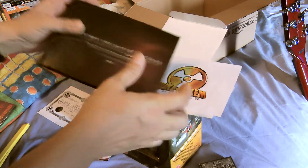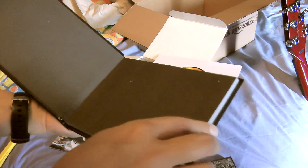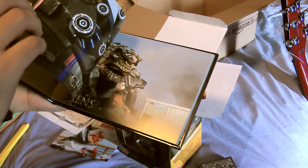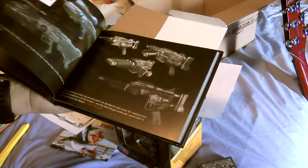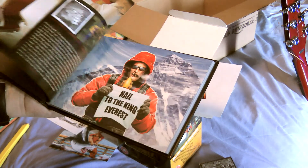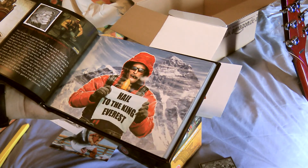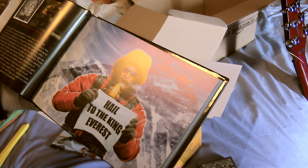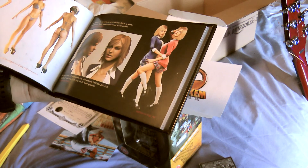And the actual book — there's some very nice stuff in here actually. Detailed weapons, and a concept of Nega Duke before he was rendered out, which is interesting — like an evil twin Duke.